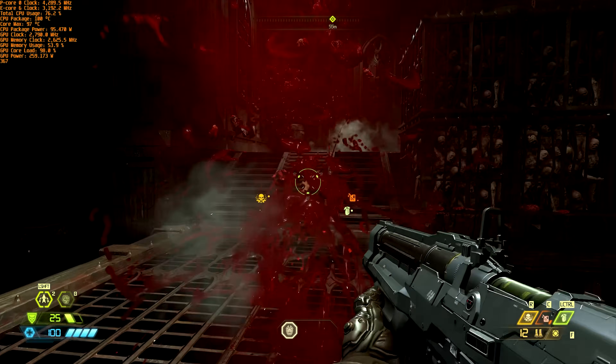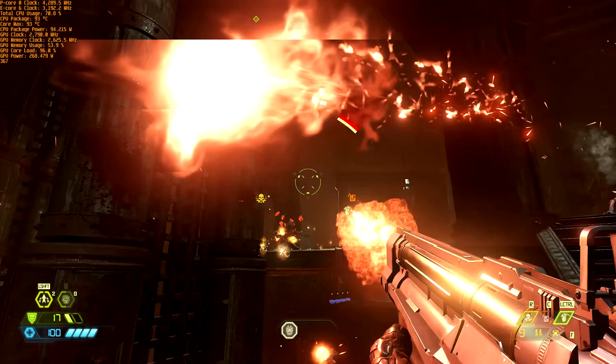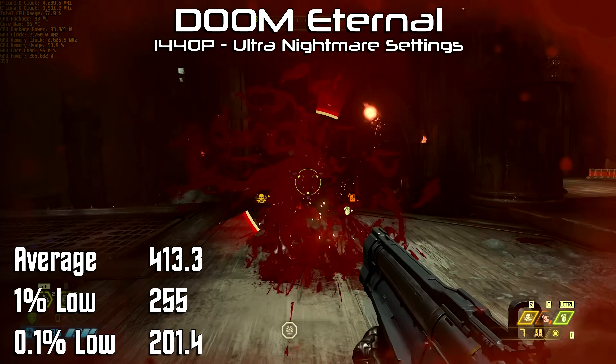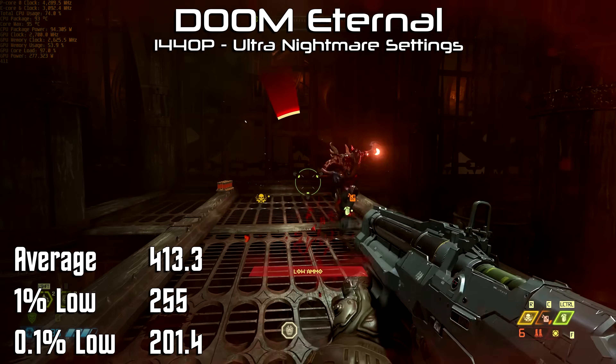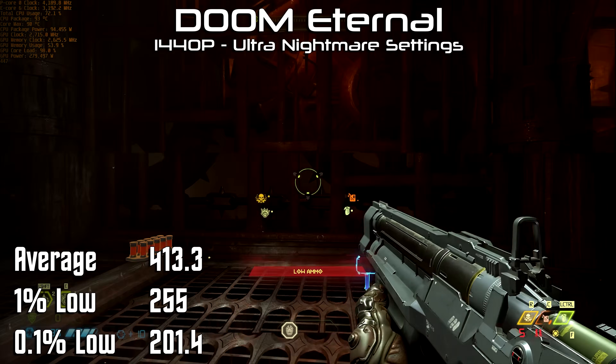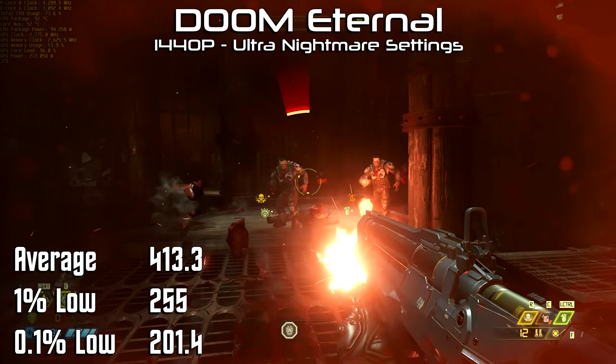Doom Eternal is known to scale quite well with as much graphics horsepower as you can possibly throw at it. It averaged in this system 413 frames per second with a 1% low of 255 and a 0.1% low of 201. That means on my 165 hertz monitor, I never once saw a frame that was slower than the refresh rate of that monitor.